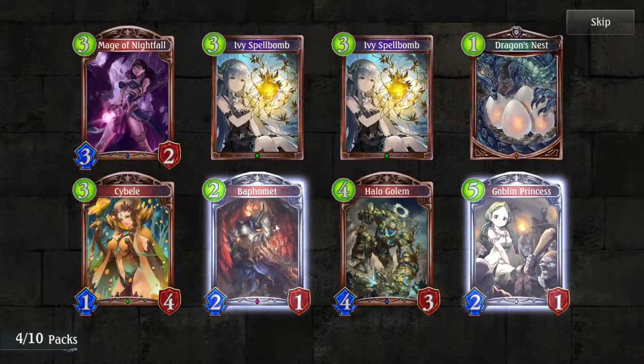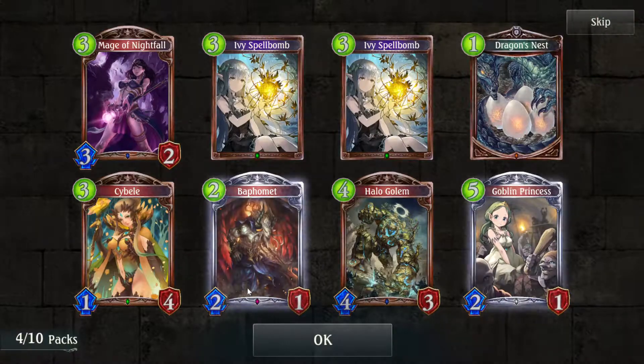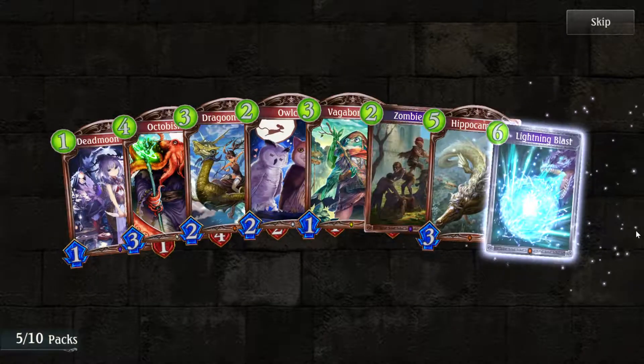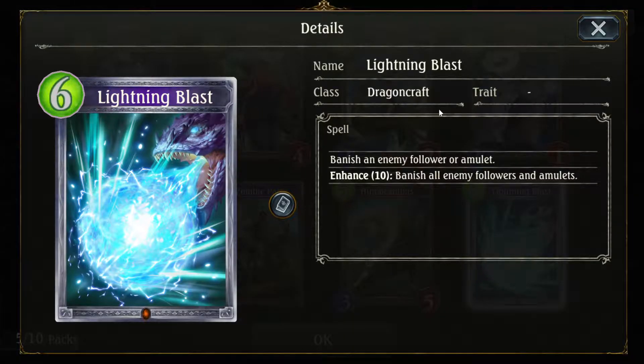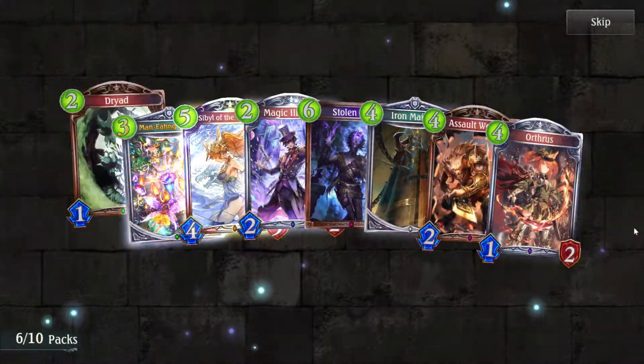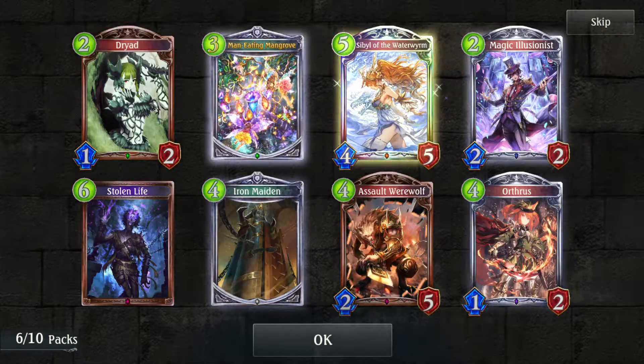Buff Moment is a very good one for Bloodcraft. I've seen some crazy combos where people play him, search out Maelstrom Serpent, and then play Maelstrom Serpent for five cost with Blood Moon in play — so you basically get a turn six or seven Maelstrom Serpent with the vengeance effect. Lightning Blast — I'm hoping for three copies of this to build the dragoncraft deck. Sibyl of the Waterworm, a dragoncraft one as well — very nice.